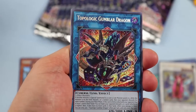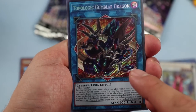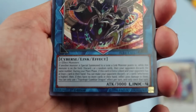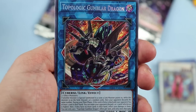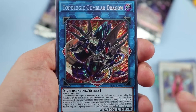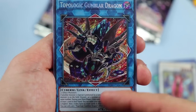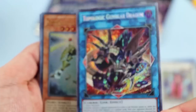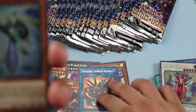Topologic Gumblar Dragon — this is actually going to be one of the premier cards from the set. Very powerful effect allowing you to discard up to four cards from your opponent's hand in total. It is a Link 4, and I wouldn't be surprised if a lot of people start utilizing this at the national championship qualifier in Texas this weekend. My bets are on Gouki, but we'll see what other decks can abuse this monster.